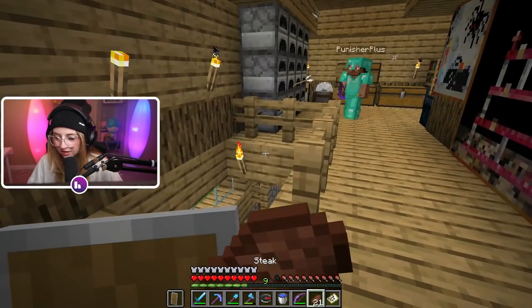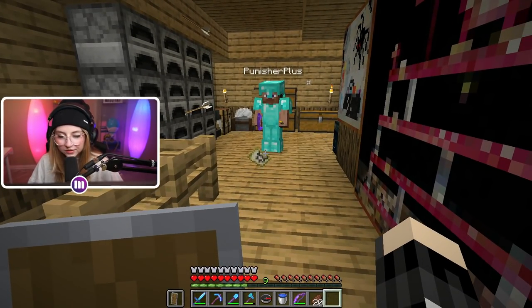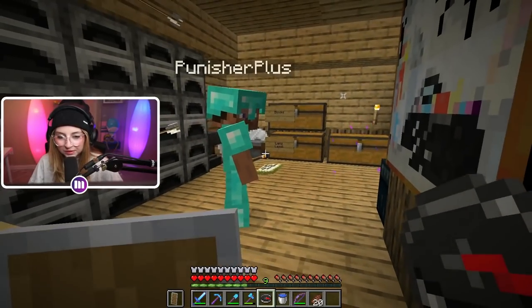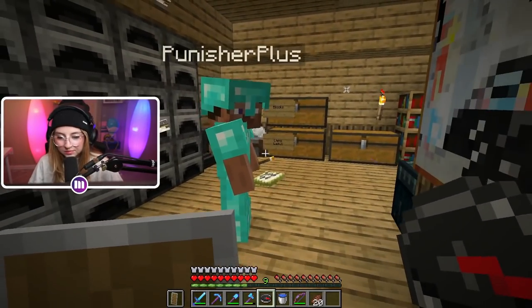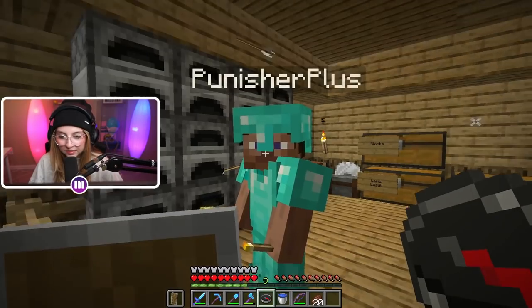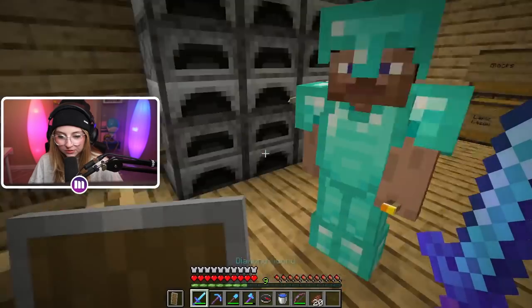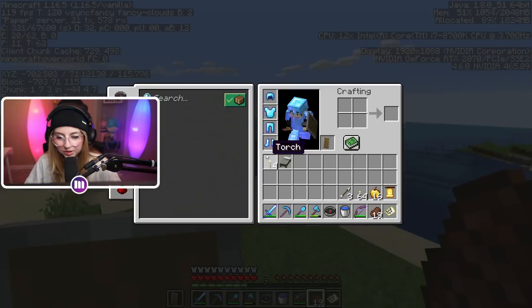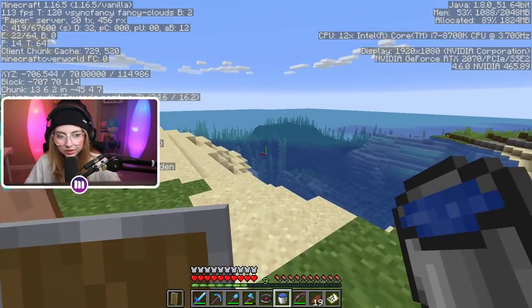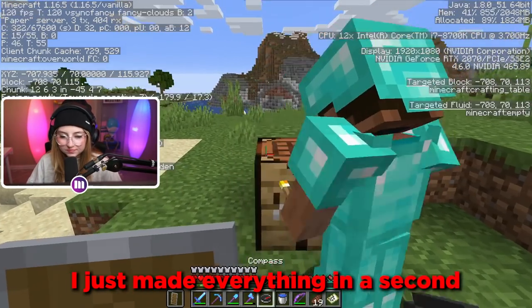Alright, we should be good. If you look at the map — that little white circle is us, so we're in the north. We have a compass, so we're going to use it to run southwest. We're going to the woodland mansion — it's a giant mansion with pillagers in there, so we're gonna have to kill them and get good loot. Oh, we need a boat! Can you make a crafting table and a boat really quick? Look at that, I'm like a pro at this game now!